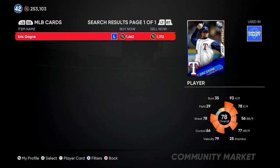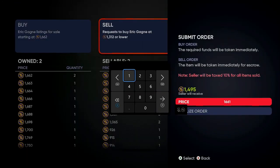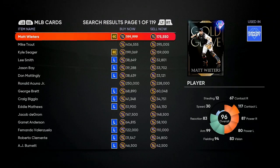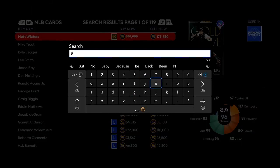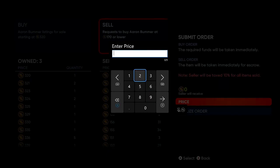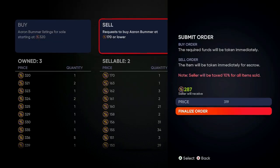His buy now is 1,662 — I got him for 1,313 — so we'll list at 1,661. I get 1,495 back, I paid 1,313, so that's over 140 stubs profit right there. These cards sell really fast so don't worry about it. Now we're gonna do Bummer — this is a great method if you give yourself 30 to 45 minutes every single day. I got Bummer for 167, his sell now is 170 — good profit. We'll sell him for 319, always go one under the buy order, so we get 287 back. I bought him for 167 — that's 120 stubs profit that fast.